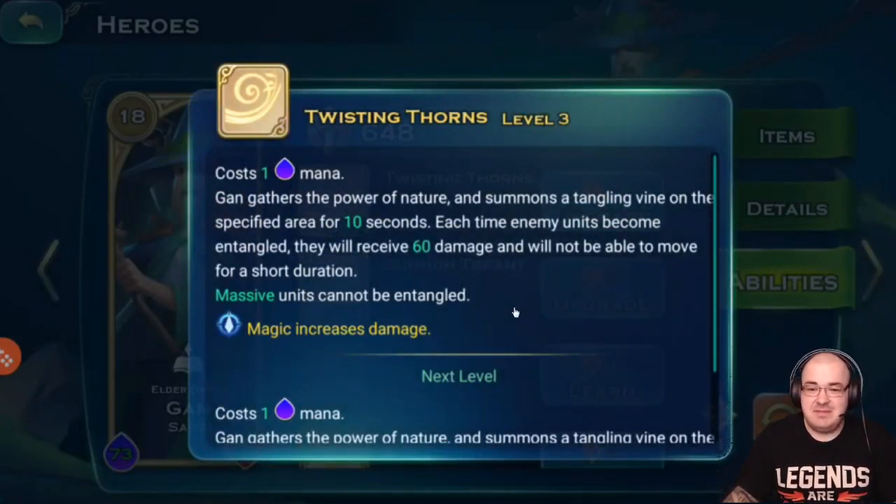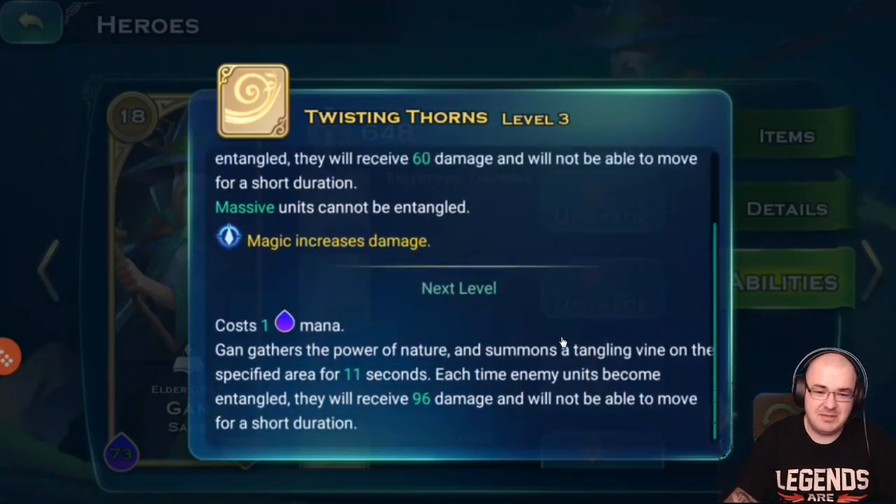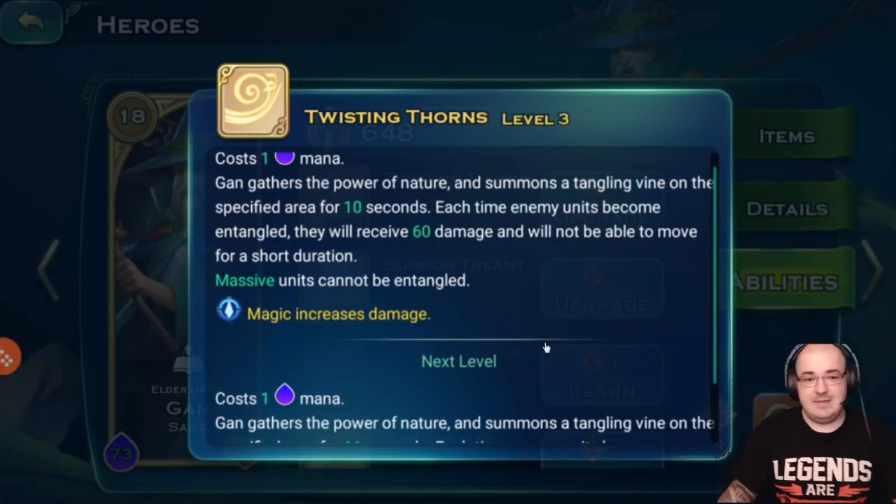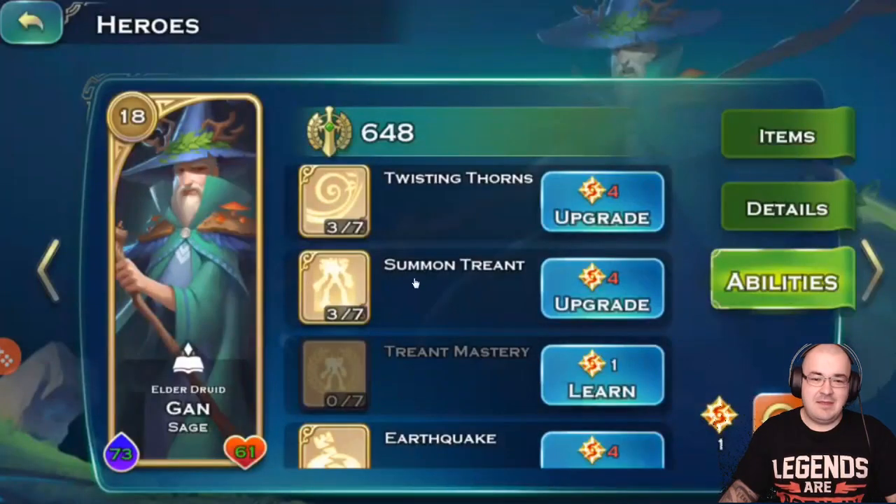Twisting Thorns is personally his best ability — the only one I'm really using. It works like Avery's Ice Wall: it's a castable spell, you cast it in a line or a circle and it traps units inside. It's very useful and it can even stop a cavalry charge, so think about that.